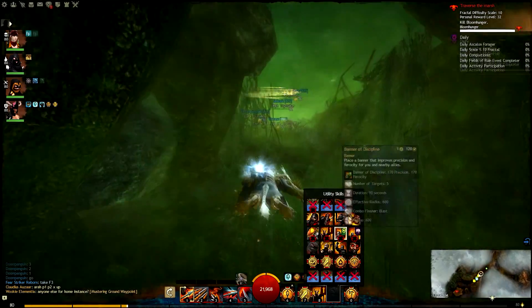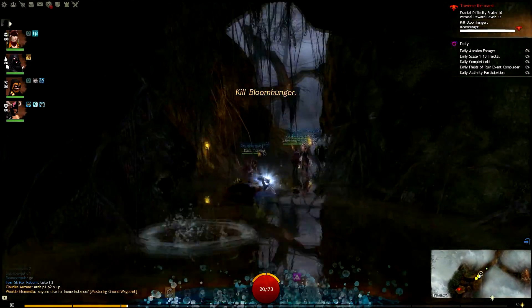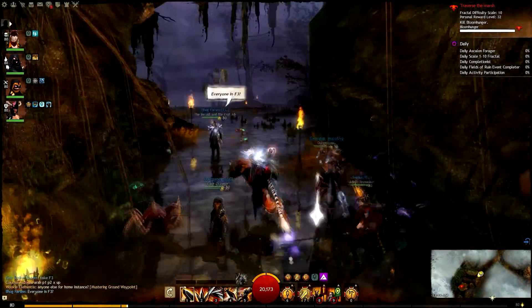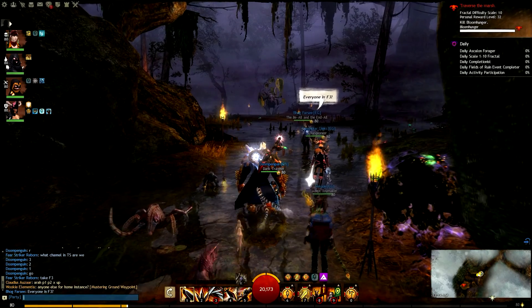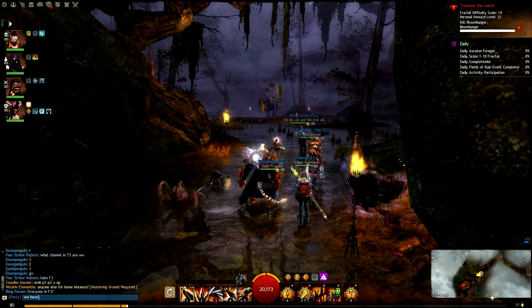Swamp Man can teleport and do a lot of damage, and he can be frustrating at times. But hopefully you luck out and get Oak Heart. There's the Oak Heart in the middle of the screen right now.